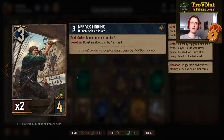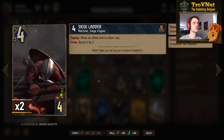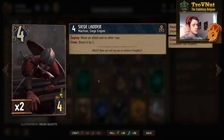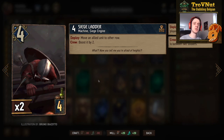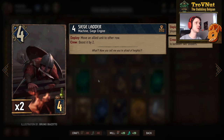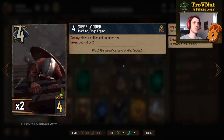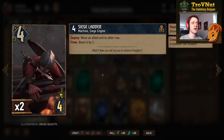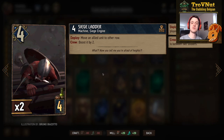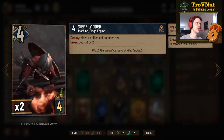Siege Ladder is usually used in the commandos deck to move one of the commandos to the other row and then start filling out that row as well, since you usually spawn the other commandos on the same row. It has four provisions, four power, and on deploy you move an allied unit to your other row. If you're flanked by two soldiers you actually boost the unit you move by two as well — so possibly up to six with a move.